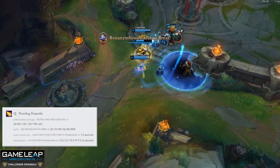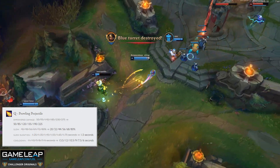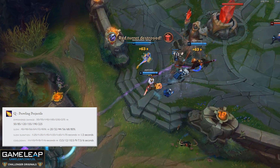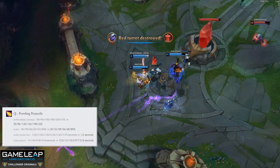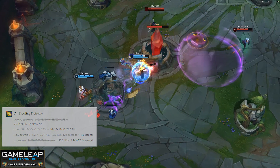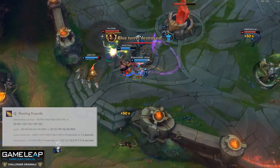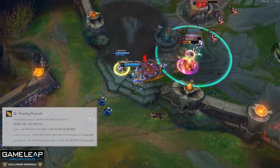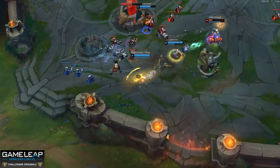Yuumi is receiving pretty big nerfs to her Q, but this does not address the real problem behind Yuumi. While her laning phase won't be nearly as good, Yuumi can still just survive, become untargetable, and make it so that their ADC never dies. Unless Riot specifically targets this, I don't think Yuumi is going to be going anywhere. The damage she had was just a bonus, but making your ADC unkillable is a massive deal.